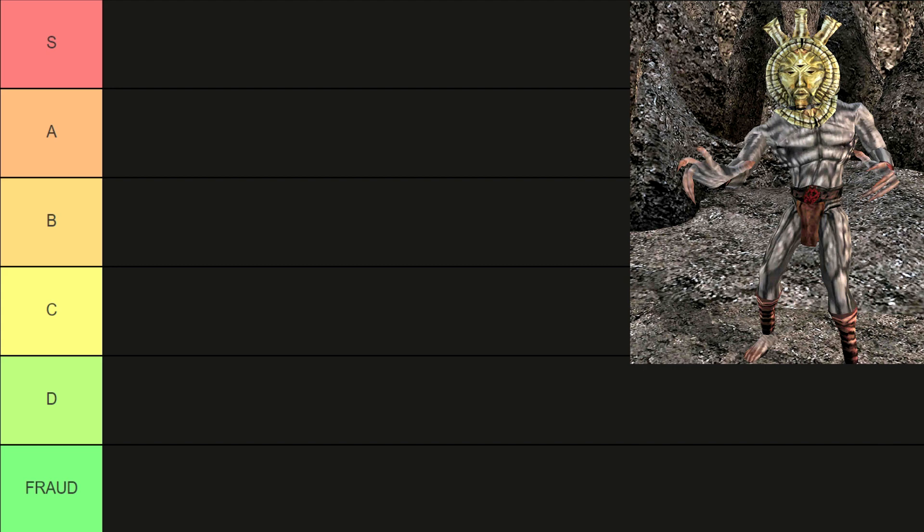Azura's Star. Very good — you can trap souls in it, but you need to have a little chat with Azura. And the idea of speaking to Azura makes me sick. Anyway, it is not that useful. But I'm pretty sure it could be a nice gift for Mother's Day. I will put it in F tier — F for fraud.